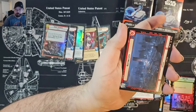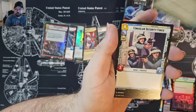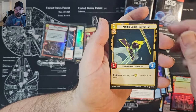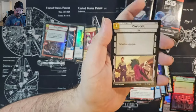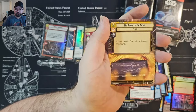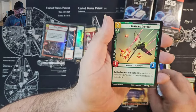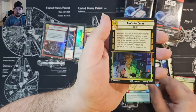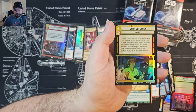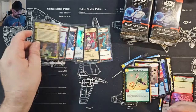Leia. Even just the starter decks having full playsets of the exclusive cards is a big step in the right direction, whereas with Destiny you had to buy two starter sets to get the full set. No Good to Me Dead — that's a good Hyperspace. Frontline Shuttle rare. Don't Get Cocky rare foil — I actually have two full playsets of this now just from opening, it seems to be the most common rare in foil.